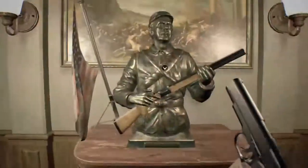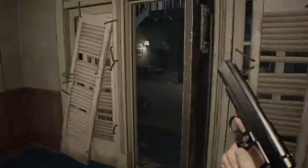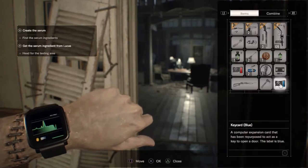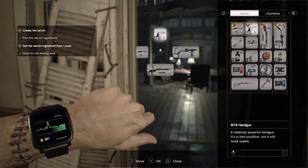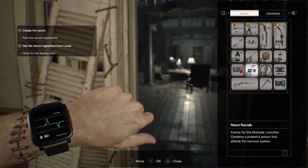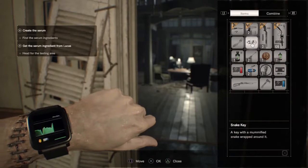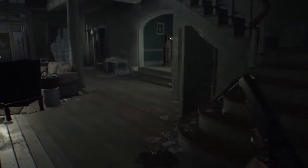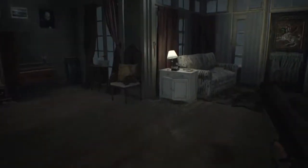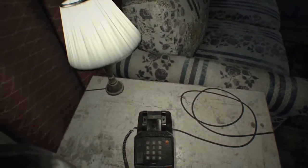Okay, here we go. Damn it. How do I discard something? I'm going to have to come back and do that. I can put the wooden shotgun there, then pick up the broken shotgun and use a repair kit on that. One thing at a time. Phone's ringing — I guess that's for me.